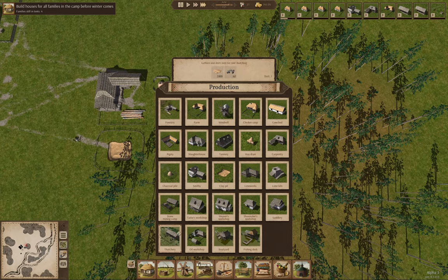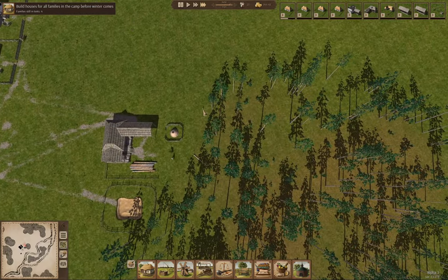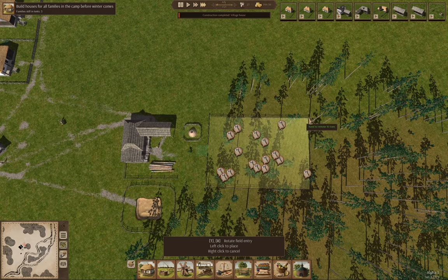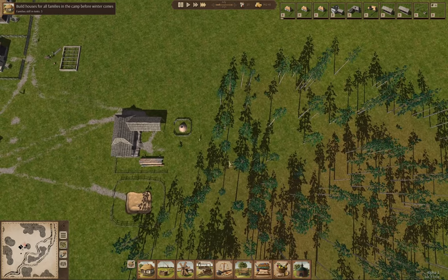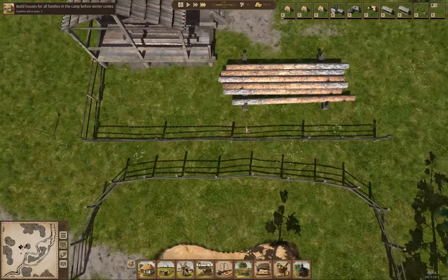We've got a 'plant trees' option here. It works like a farm field. So I'm going to set up a pen — like a field here for trees. Ironically, it needs to remove the existing trees from the tree field first, but that's fine — we were going to harvest those anyway. The idea is to get a field of trees in play before we run out of the trees here. Then the forester can just harvest the trees that they plant.